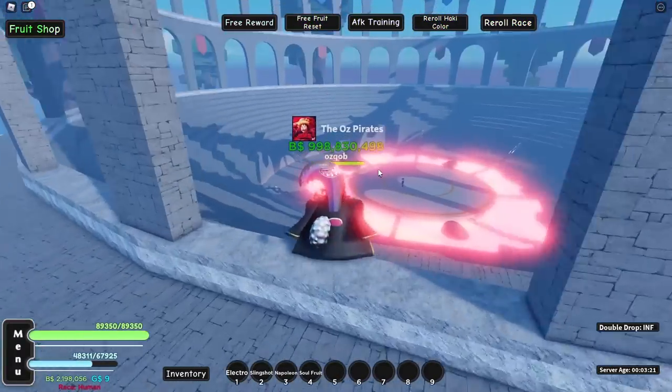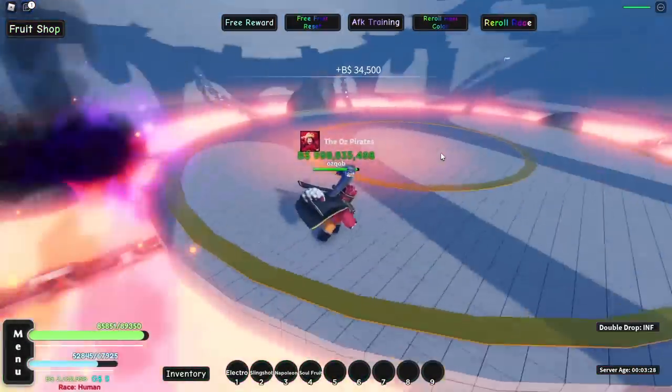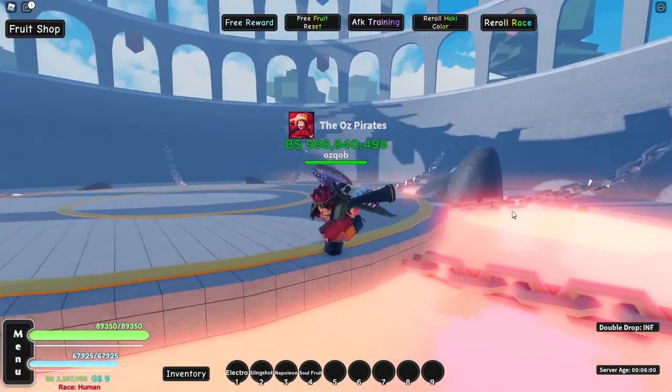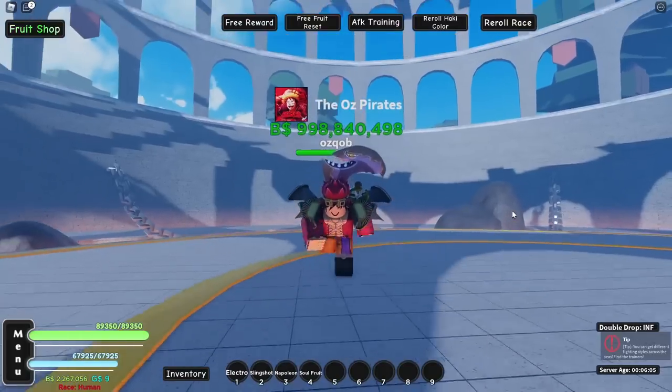We're in the game and we should probably start off by trying to get Conqueror's Haki since it is a 0.05% drop and it's gonna be the hardest thing to do in this video. We're finally at the arena, the boss is right there, let's start killing him. We just killed him and no drop. We killed him again and still no drop. I'm actually going to put this on a time lapse because it's probably gonna take a really really long time, so I'll see you guys when we get Conqueror's Haki.